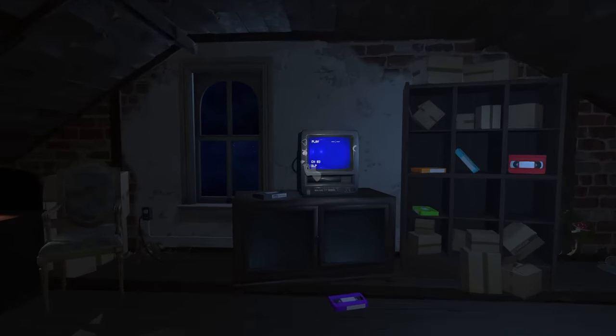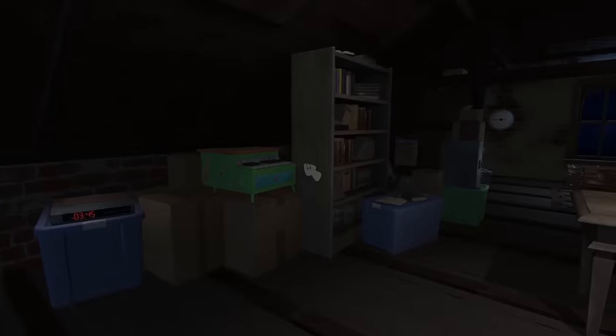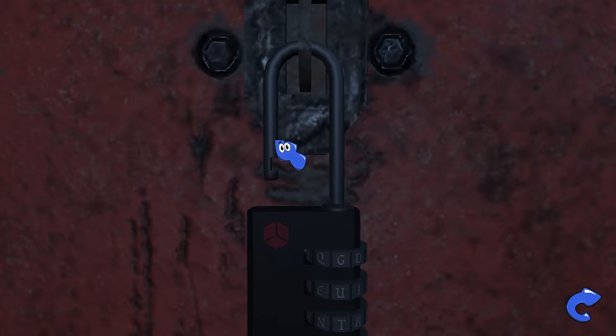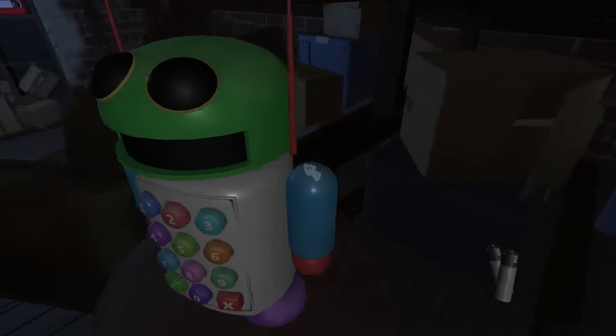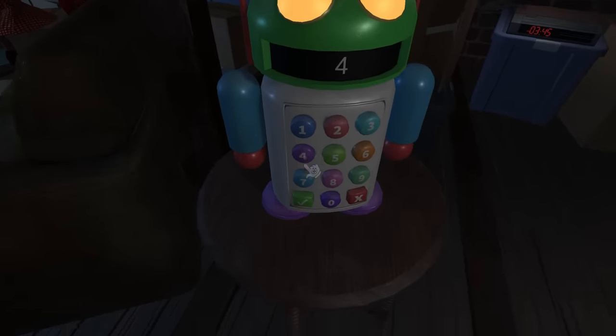For the final tape we need to type a specific code into the robot. We actually got that code in our playthrough but I forgot to use it. We need the scissors to get the batteries from the doll's head, turn the robot on, and get the last tape inside. We grab the batteries, put them in the robot - okay, they kind of fell on the side but they're in. The code is 4-0-1-2-5-8. Let's type it in.